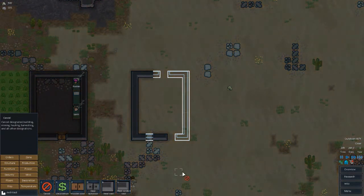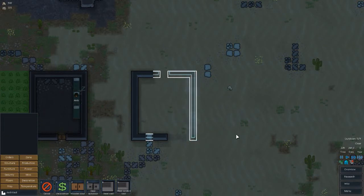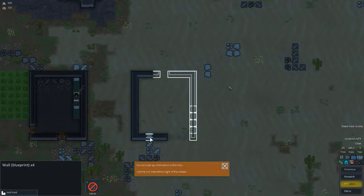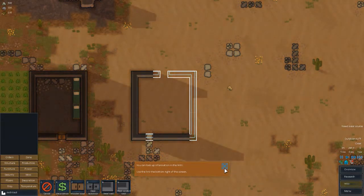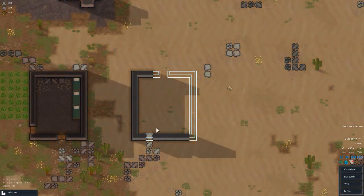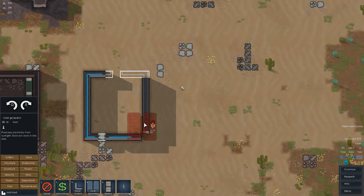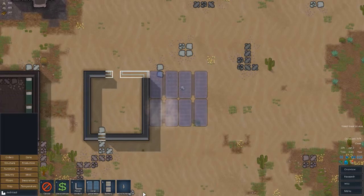I'm going to have batteries lining one side and then power coming into one central point. They're mining pretty effectively. Next important thing we need to make is a refrigeration room. Once we get power up we'll worry about that. Do we have any geothermal anywhere? Yeah, down here — and there's one right here too.